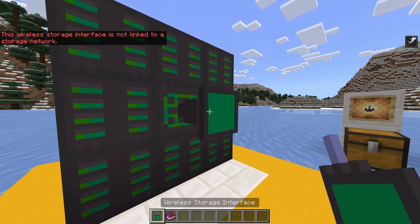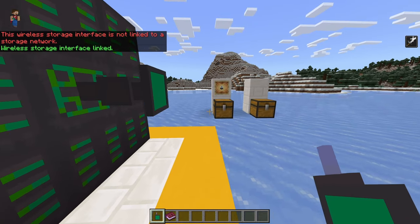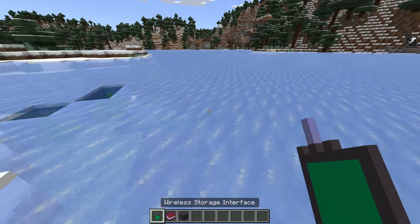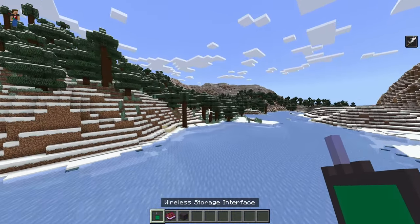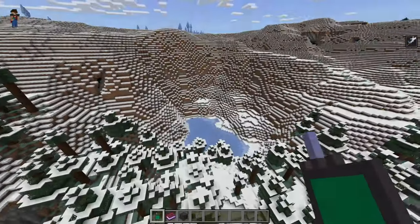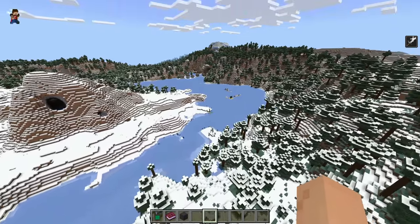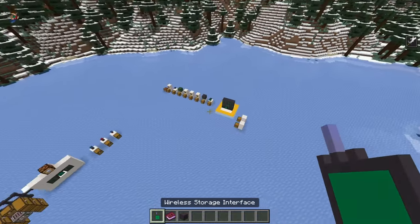Then you right-click your storage core, which gives you the wireless storage interface link, as you can see on my top right. Now let's say I go over here — boom, I can access my stuff here. Let me pull out eight of these. As you can see, I have eight of them, which is absolutely fantastic. I don't know the exact distance range — let's try going all the way over here and see if we can still access the item. Yep, still got access to it. I think it's infinite — you should be able to access it anywhere you go. This will only be linked to this one interface.